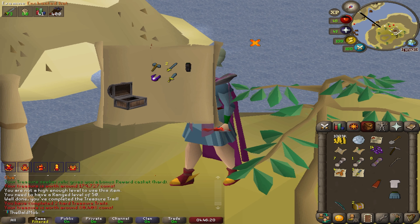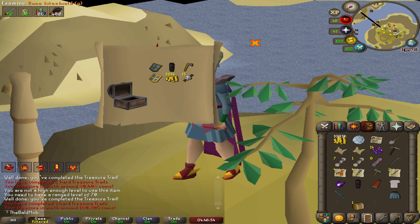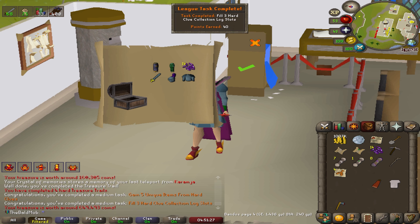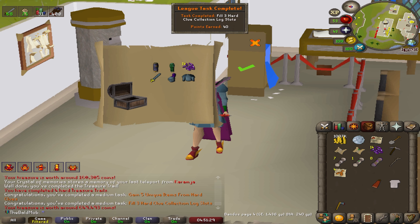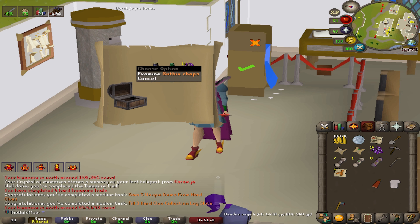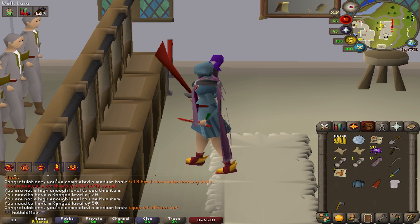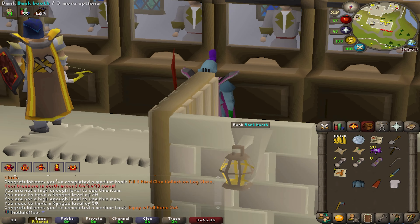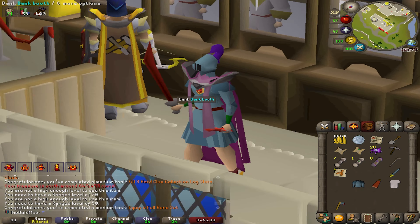Here we go again — an enchanted hat, and black dragonite chaps! Gold rune kite shield, I love the way that looks. And here's our final hard casket — wow, two medium tasks: one for gaining five unique items from hard clues, and another for filling three hard clue collection slots. Blue dragonite chaps, Guthix chaps. I also got one more for equipping a full rune set, now that I got the full rune helm from that hard casket. That's one more medium task.